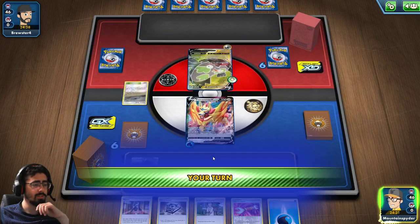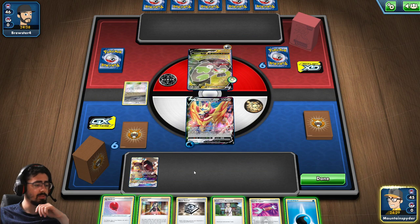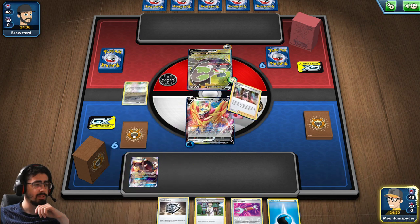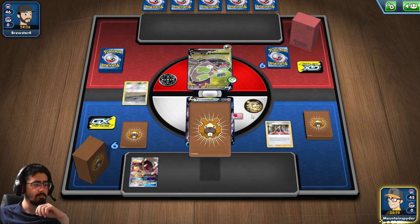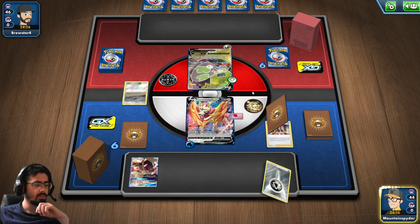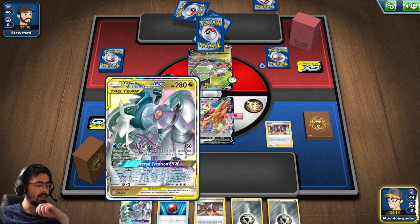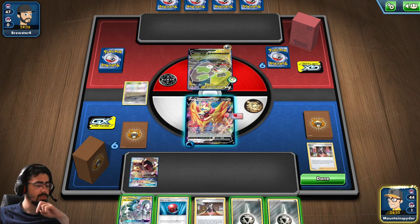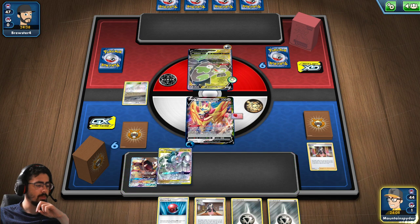That's going to be a bit on the frustrating side. In terms of hands, I think I might just Professor's Research this. Actually, I'd rather keep that water energy — let's go for Marnie. Let's get a brand new hand and see what we can do. There is the old ADP, which is quite good to see. Let's get you down, my friend.